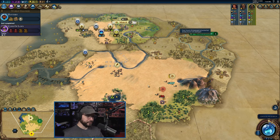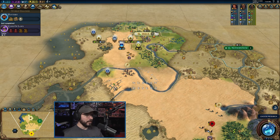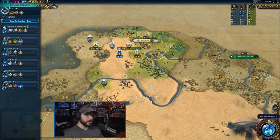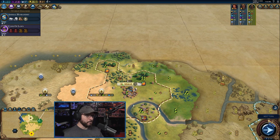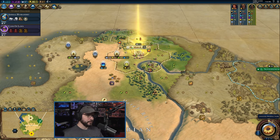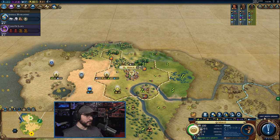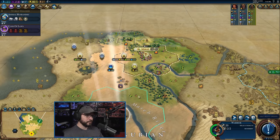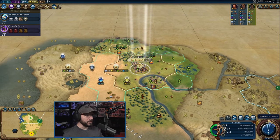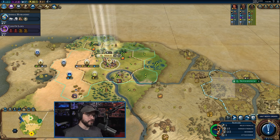We'll go ahead and do the attack down here. This is a really strange start. I need to get you back because I have a feeling he's coming — I have no doubts he's coming, quick, fast, and in a hurry. Thankfully our Slinger is going to be out here in just a moment. We need to start working on Animal Husbandry — we're going to need the Batati Archers as quickly as we can get them. Probably another Slinger, because it's going to be turned into a Batati Archer. That's exactly what we need.